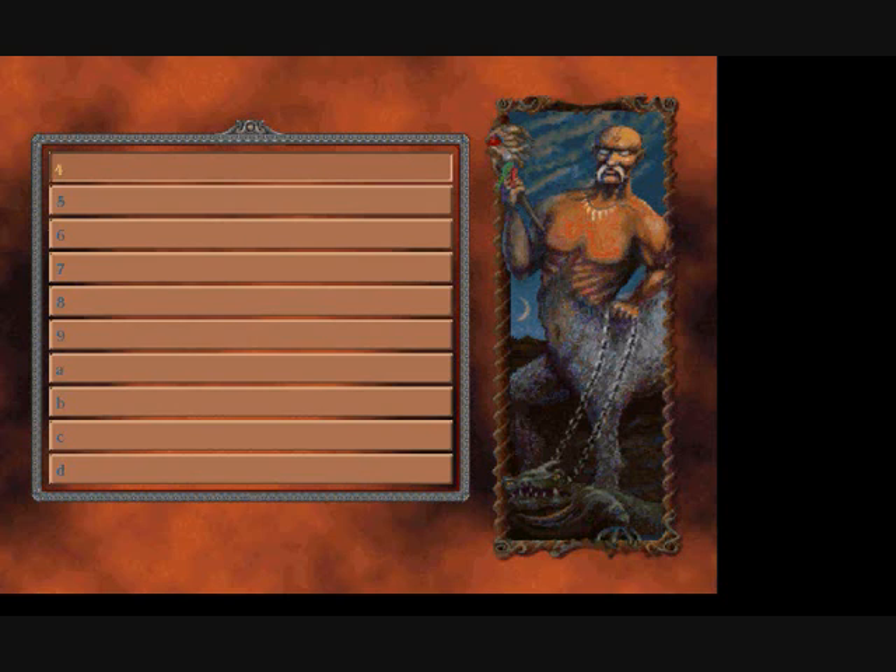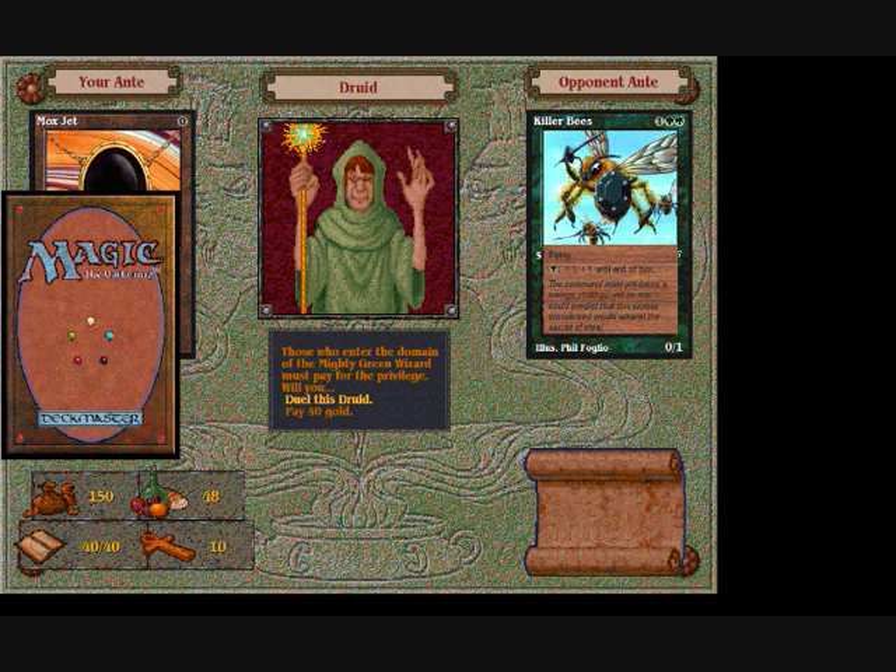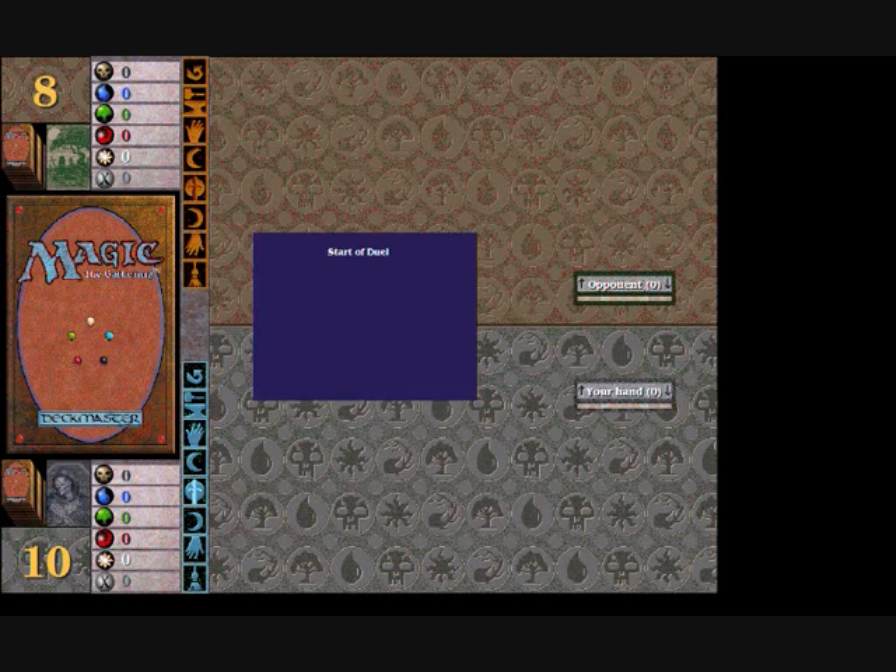Magic the Gathering. Load saved game, go for number 4, and let's see if this has worked. Don't want to be in town, let's go into a fight. Here's a druid — let's see how he gets on against my deck. Ante a Mox Jet — yeah, no problem. Start the duel.